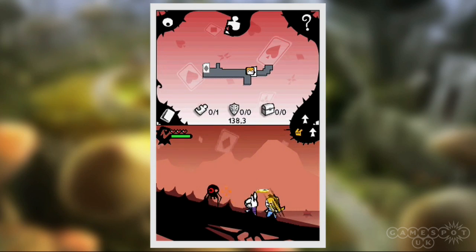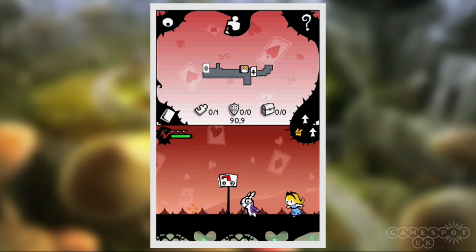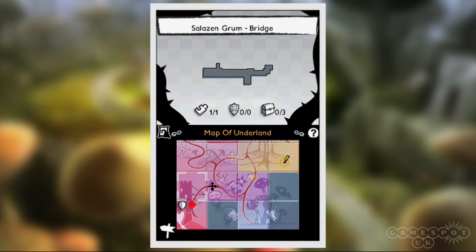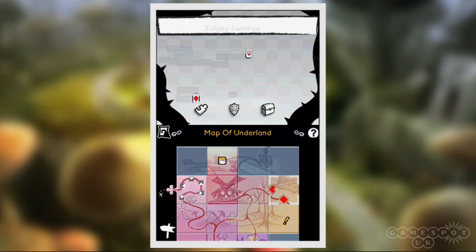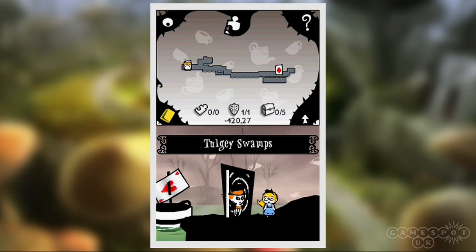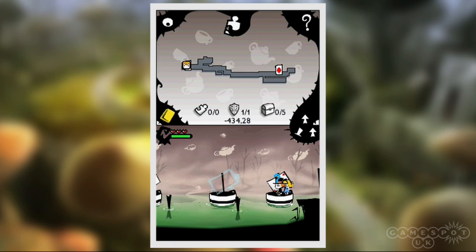With the DS, we approached it in a slightly different way. We had this freedom and we wanted to create something that felt very much Alice in Wonderland and at the same time felt like Disney, but coupled with Tim Burton, while also making something that felt like a DS game. We came up with a completely custom look for the DS version, and changed the gameplay slightly to suit that.